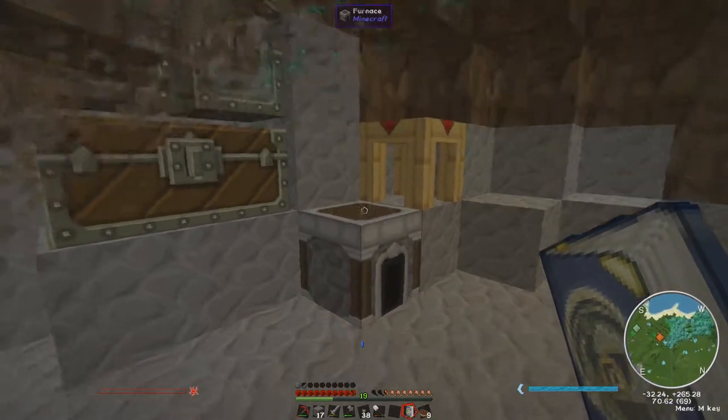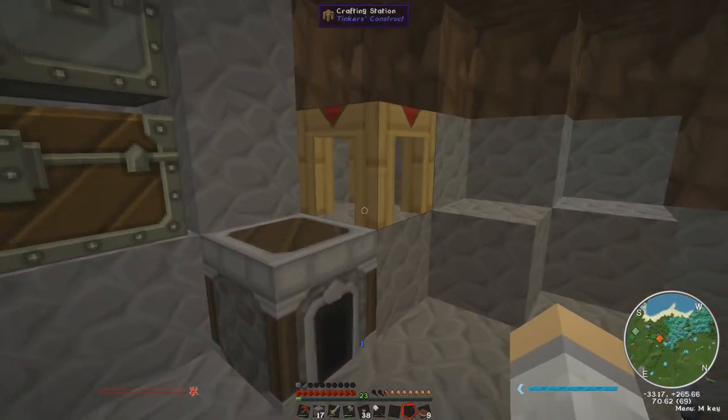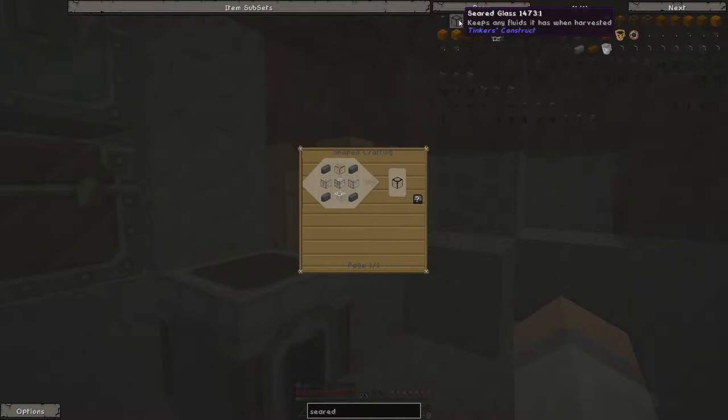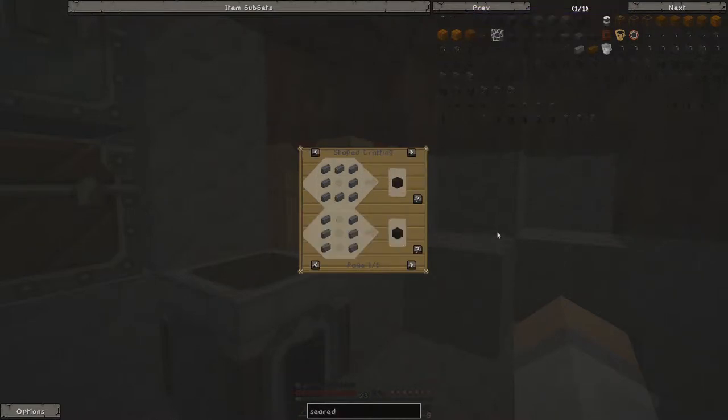I have plenty of seared bricks, so I can start working on a Tinkers Construct. I probably don't want to make all of them - I don't know how many I need. I need regular bricks for this. I need a controller, I need a drain, I need a few tanks.